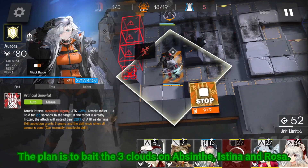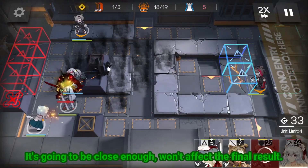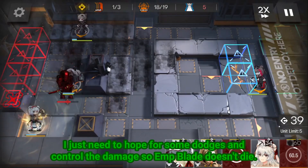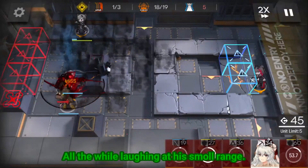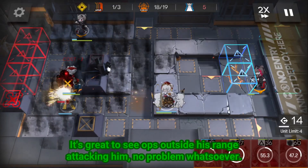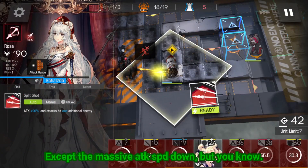The plan is to bathe the 3 clouds on Abusinthe, Isna and Rosa, but even if things don't go according to plan, it's going to be close enough and won't affect the final result. I just need to hope for some dodges and control the damage so Isna doesn't die. All the while laughing at his small range — it's great to see ops outside his range attacking him no problem, except for the massive attack speed down.